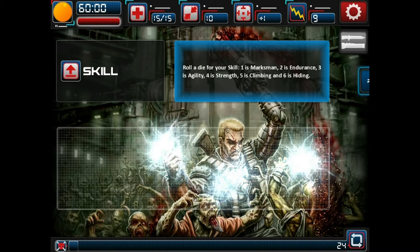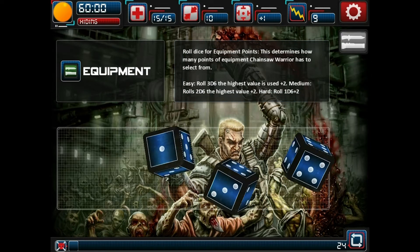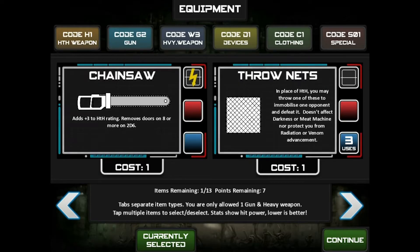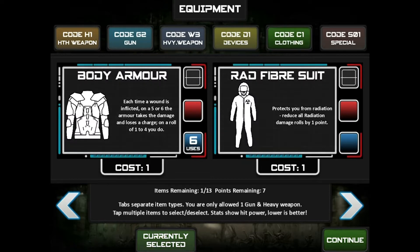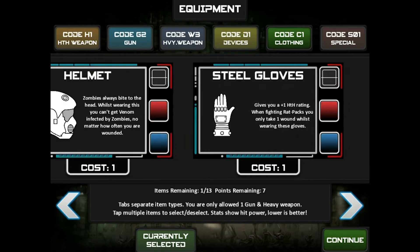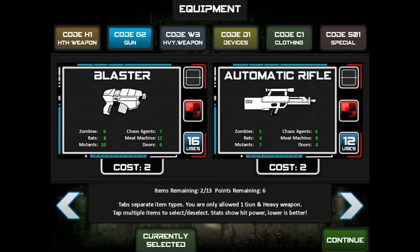Here you can see I'm rolling for my skills, my abilities, and for how much equipment I will have. All of this will factor in later on, because if you have a high enough toughness then creatures have an extremely hard time of actually attacking you in the first place. Here's a look at the equipment menu — during those rolls you get points to spend on equipment that you bring into the game to fight against the zombies and all the other mean creatures and random events that happen.